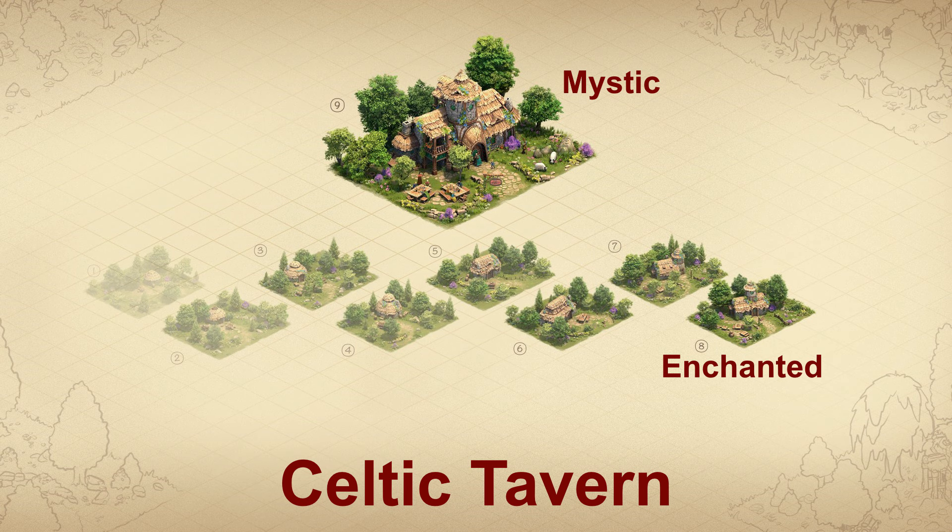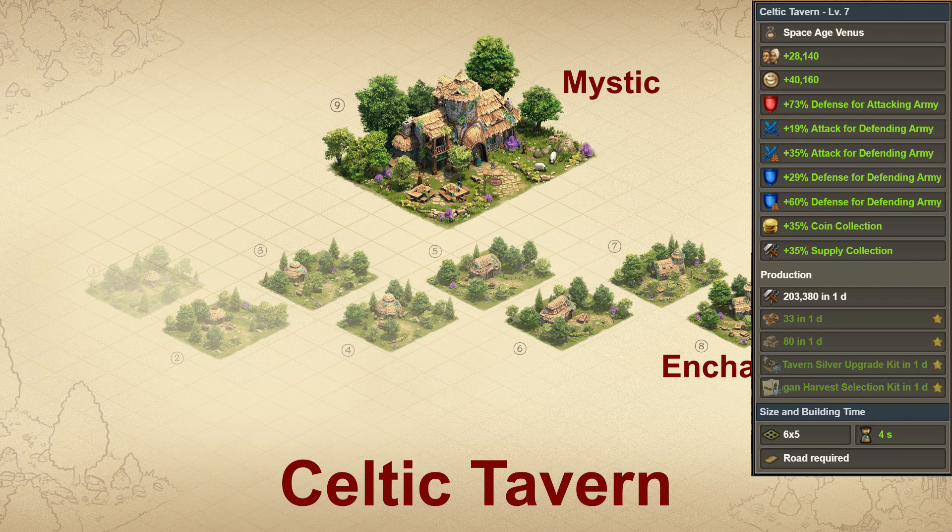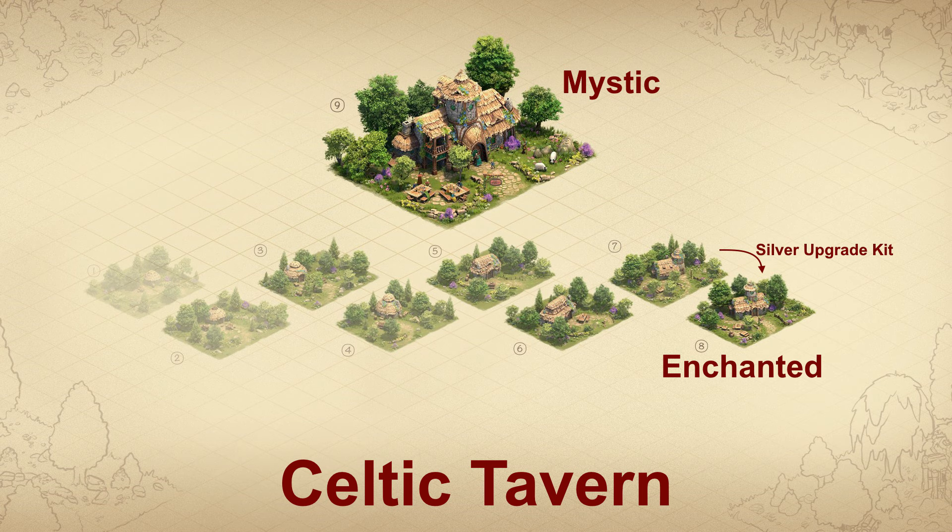The main prize of this year's St. Patrick's Day event is the Celtic Tavern. This 6x5 tile building can be upgraded to level 7 and provides a permanent defense bonus for the attacking army up to 75% depending on the age, as well as an attacking bonus for the defending army, plus additional bonuses for the guild expedition level 5. If motivated, a daily production of up to 35 Forge Points and 80 Goods will be added, along with 5 fragments of a Silver Upgrade Kit and a fragment for a Pagan Selection Kit.